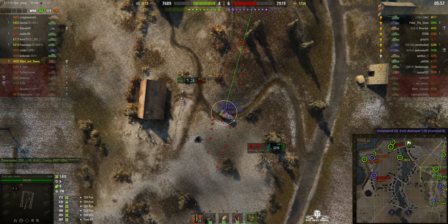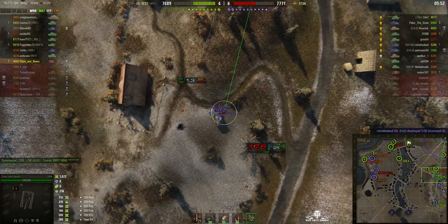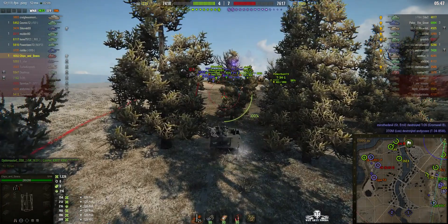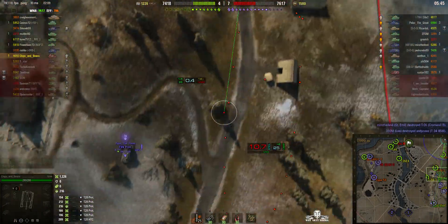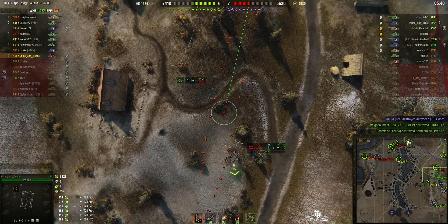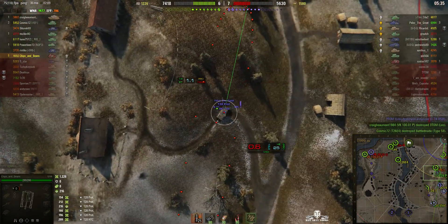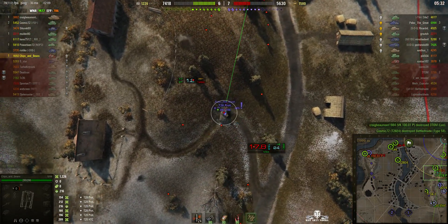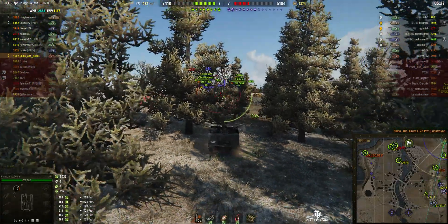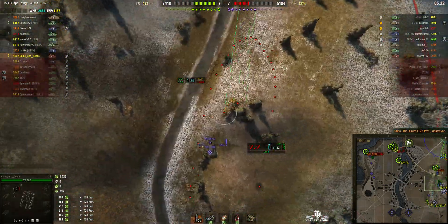T28 Prototype again — round out on the T28, good hit, 154 hit points. Very few hit points left on the T28 now. Next shot should be enough to finish him off, but we've also got an IS there. Chips and Beans goes for the T28 in the dip — round out, and it is a kill shot, 206 hit points. That's his second kill; first kill was the Type 64, now he's got the T28.